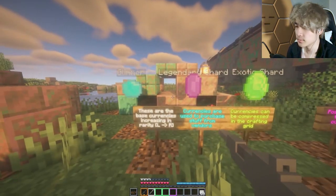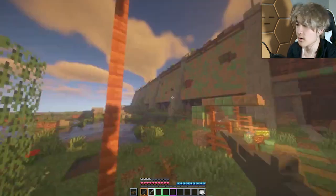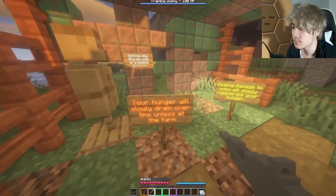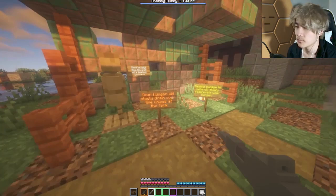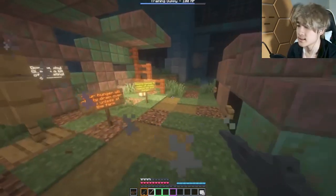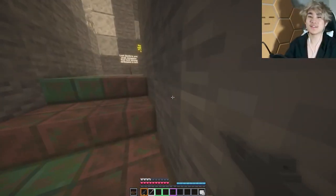The currently base currencies are Glimmer, Legendary Shards, and Exotic Shards — these can be compressed. I'm just here looking at the map, I love the map. Your hunger will slowly drain over time unless you're at the farm. I can't tell if there's a headshot marker or not. Look at this familiar landscape — I just finished the Final Shape campaign not too long ago.